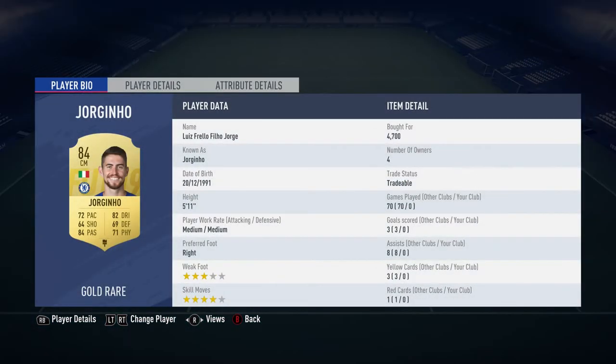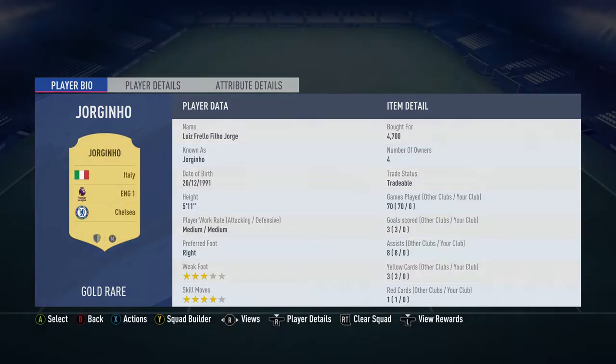Jorginho is the centre mid in the middle, bought for 4,700. He plays for Chelsea in the Premier League and is Italian.